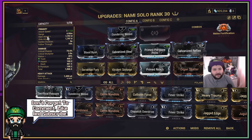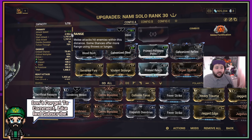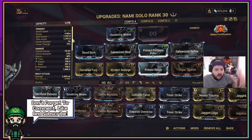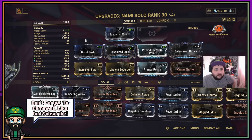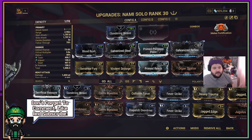The build has an attack speed of 1.3, range of 4.95 meters which is great, follow-through of 70% which is decent for a melee weapon, base critical chance of 75.6% — which goes up with Blood Rush and Galvanized Steel — critical multiplier at 3.8 times, also buffed by Galvanized Steel, and status of only 40%. This is a major crit build and the only status we're running is toxin, which is solid on its own.